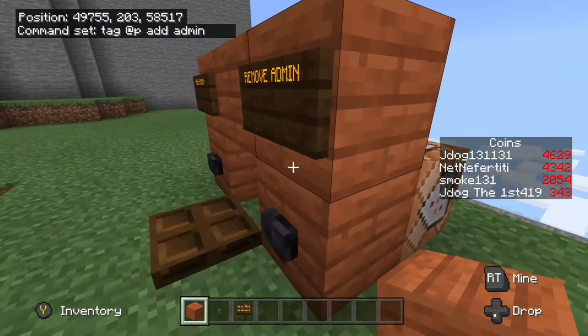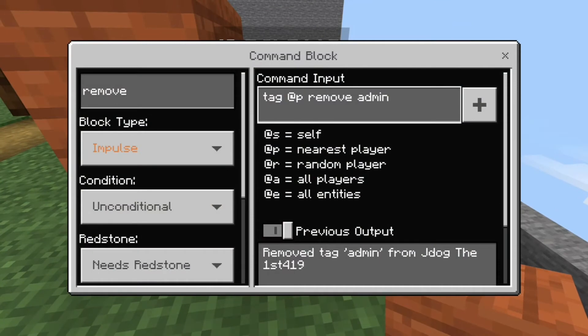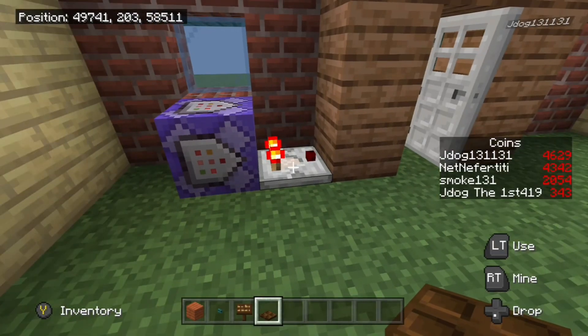To remove the tag, you can do it in your taskbar or make a button for it. The button command would be: tag @p remove admin, targeting the closest player to the button. However, if you want to remove it from somebody specific on your realm — say their name is Bob — you would type: tag @Bob remove admin, then hit Enter. That covers all the bases for adding and removing players.